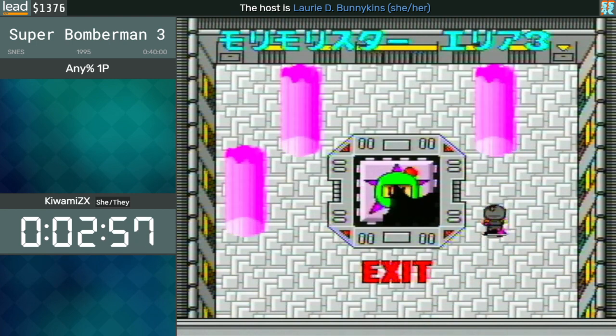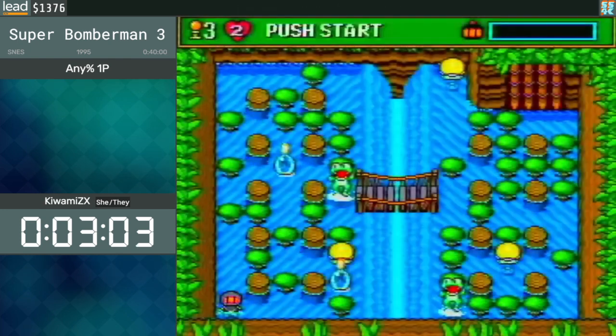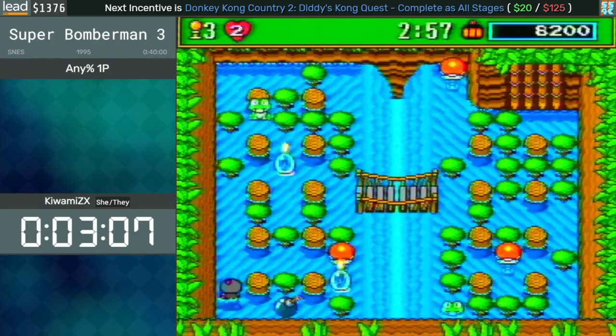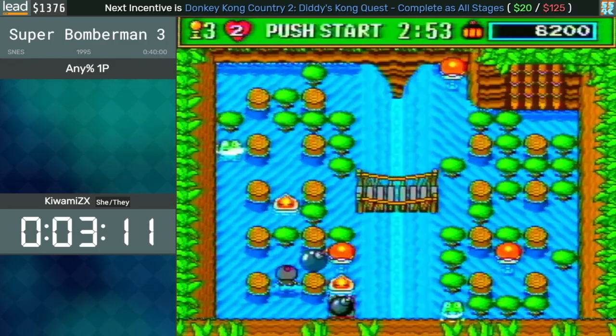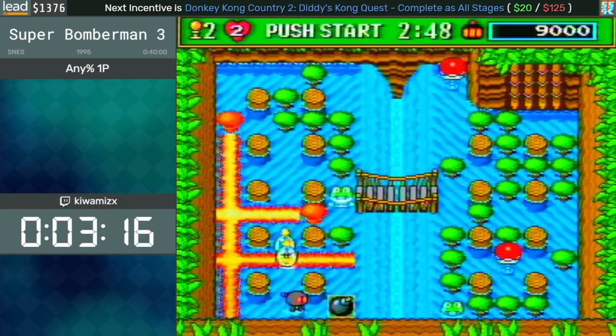I found my capture card basically died, but we're good. Anyway, in that level I grabbed the Bomb Kick. Something that I think not many people know about the Bomb Kick is that you can pretty much stop the bomb wherever you want.